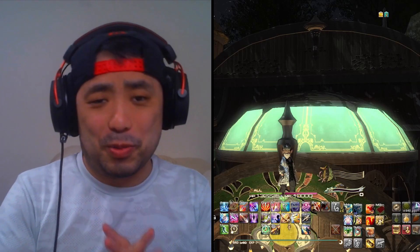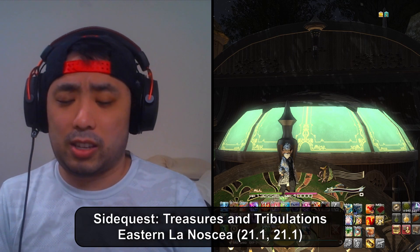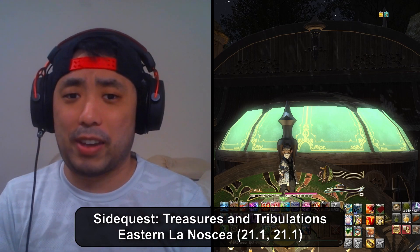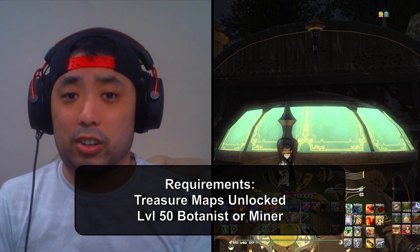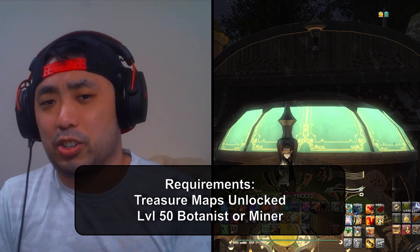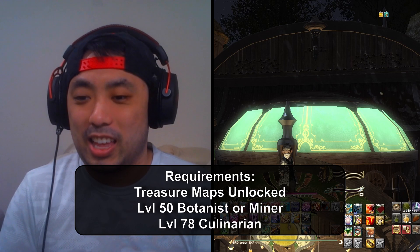Hey, it's Red Jay and today I'm going to go over my daily gil making routine in order to make roughly around 100,000 gil in around five minutes. There are a few requirements you'll need. One: treasure maps unlocked — I believe the quest is in Limsa Lominsa, so go ahead and unlock it. Two: at least a level 50 miner or woodcutter, ideally max level. And finally, a high-level culinarian at 78 plus, and access to the Shadowbringers areas.